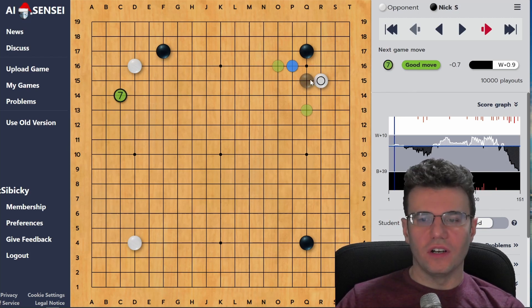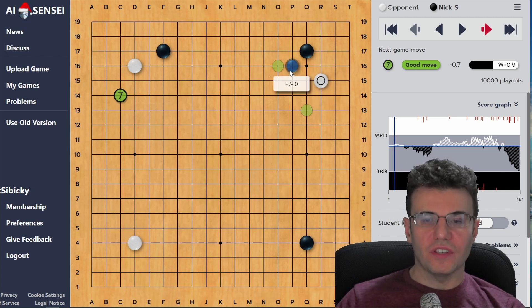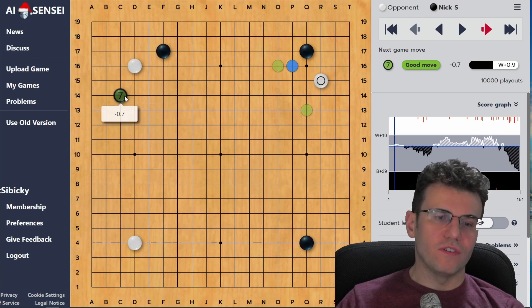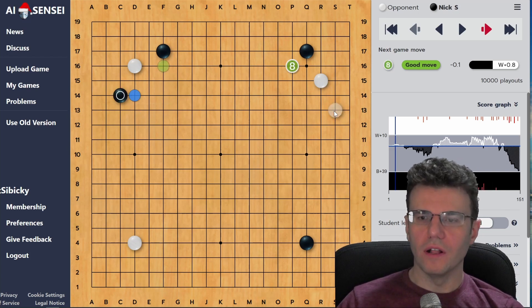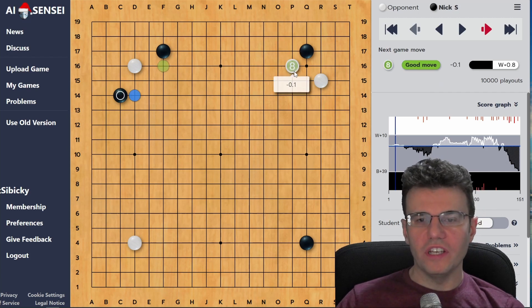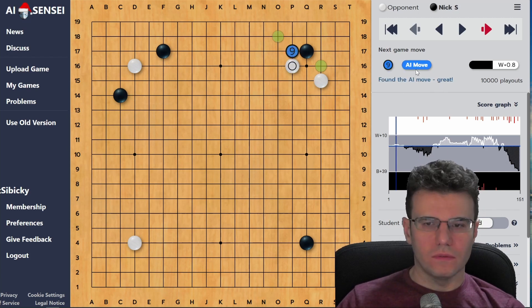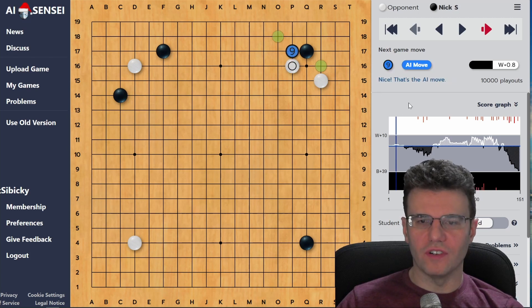We usually respond over here first, but I'm trying to cheat my way to a little initiative so I take a double approach move. The AI is not entirely happy with it, but it's only a tenth of a point loss - it still says 'good move.' White leans, which is great, although according to the AI it wants me to respond over here first.